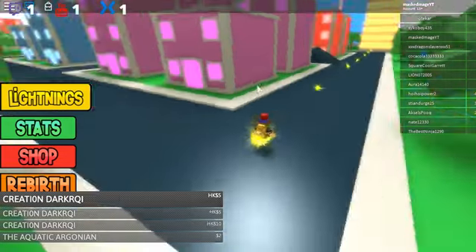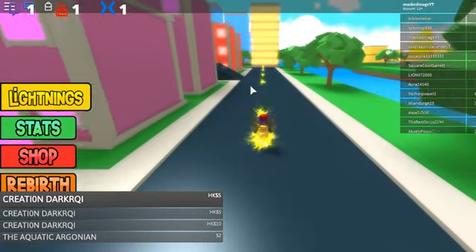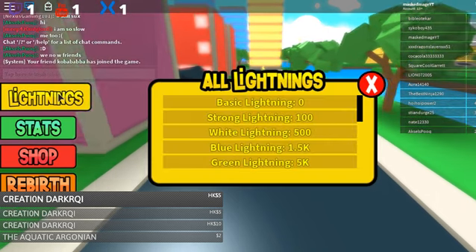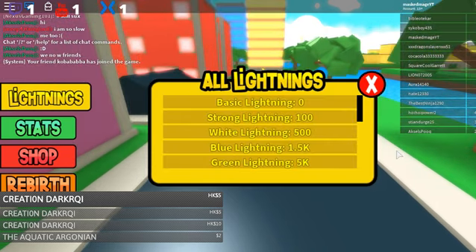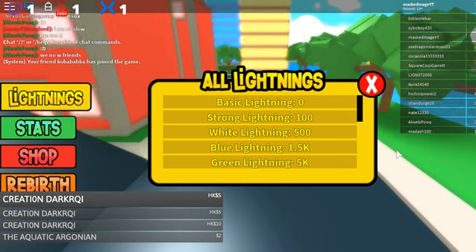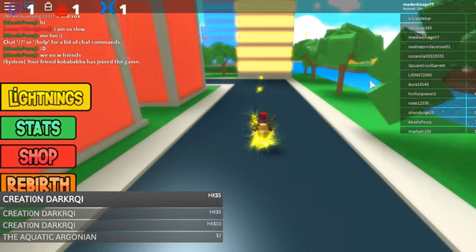Welcome to my YouTube channel. Today I'm playing Lightning Simulator and I'm going to show you how to upgrade your lightning. If you click on lightnings, this is all of the lightnings in the game — there's basic, strong, white, blue, and everything.